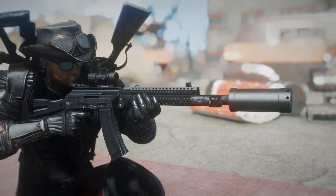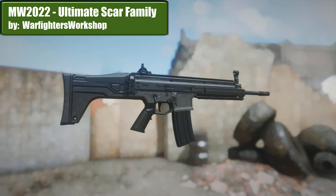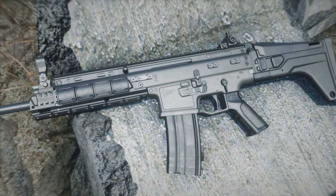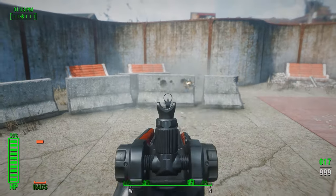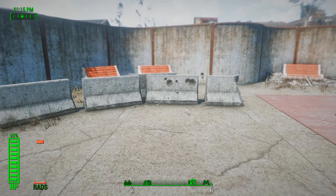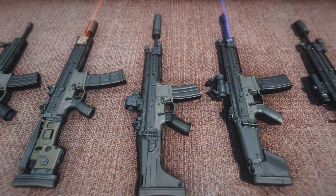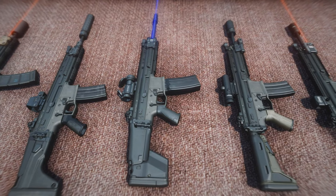Another cool modern assault rifle mod is the Ultimate Scar Family, another port from Modern Warfare 2 with some really aggressive looking animations. The customization here is really nice — no skins again, I guess skins are kind of not cool anymore. Lots of attachments however.